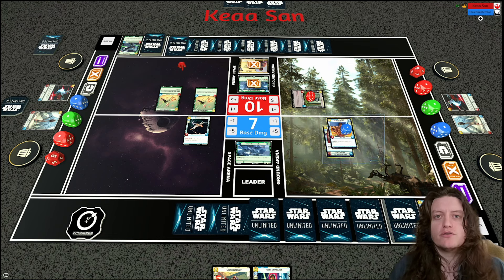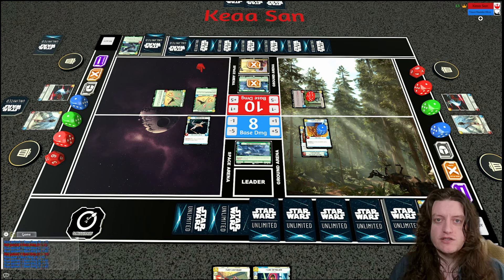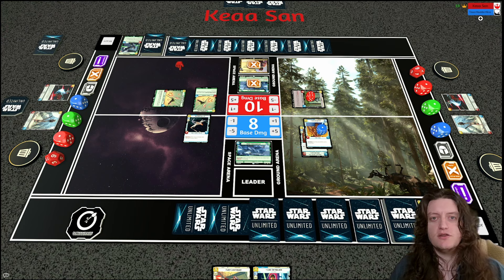Luke's Lightsaber is a super hard counter here. It's a two-cost attachment: plus three power, plus one HP, and when played — if the attached unit is Luke — you heal all damage on him and give him a shield. Luke was one hit away from death. I make a small mistake thinking the shuttle was a 1/2 rather than a 1/3, but my opponent graciously lets me take it back. The Luke's Lightsaber full heal and shield is a giant reversal.